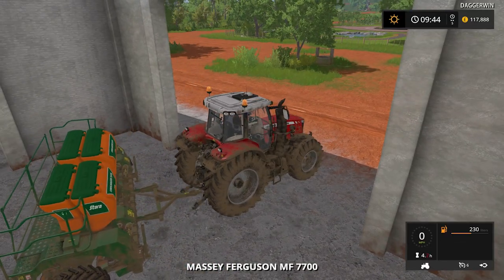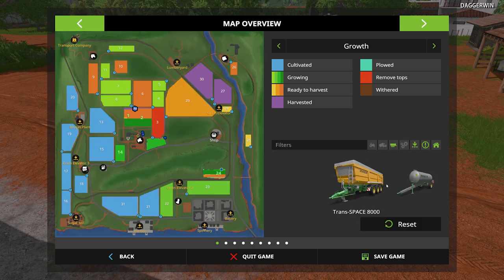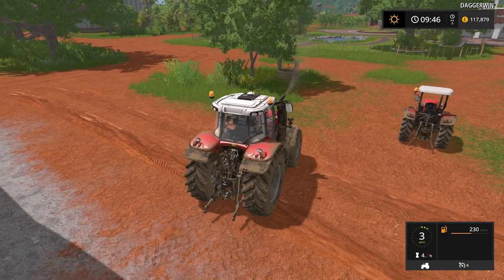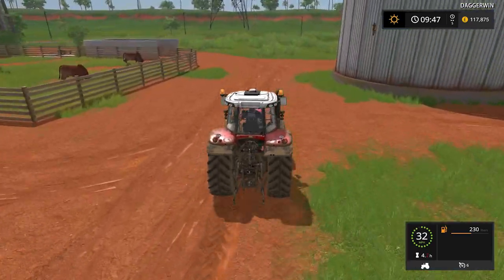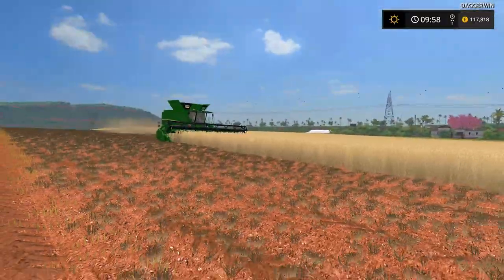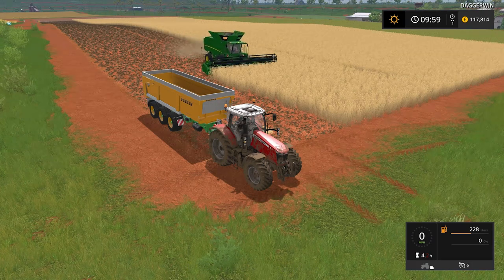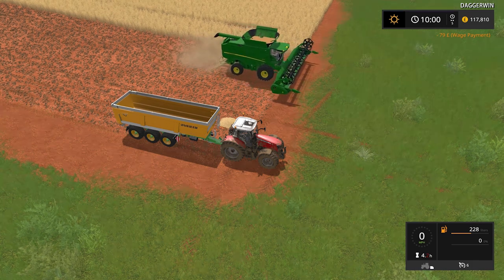We're going to have to use probably this tractor — seems the most suitable. Did I buy that Joshkin trailer? I'm pretty sure I did. Yes, I did — I was going to do that field first, so if I can retrieve it, we can do this field first. It's probably best to get the big field done first anyway, because psychologically we feel like we've achieved more. Back at the field — I thought I'd jump cut the picking up of the trailer, as it wasn't very exciting. I'd like to put the Glance mod on the next Let's Play so you can see the status of each vehicle. It looks like the combine is about 85-90% full, so we will unload.